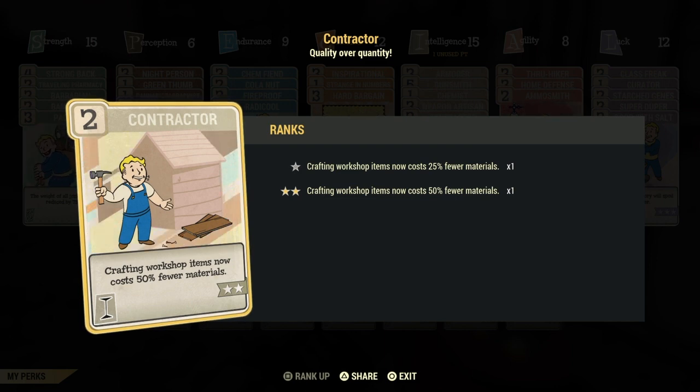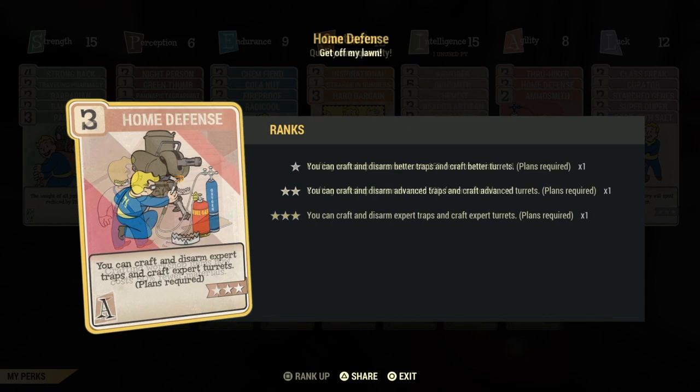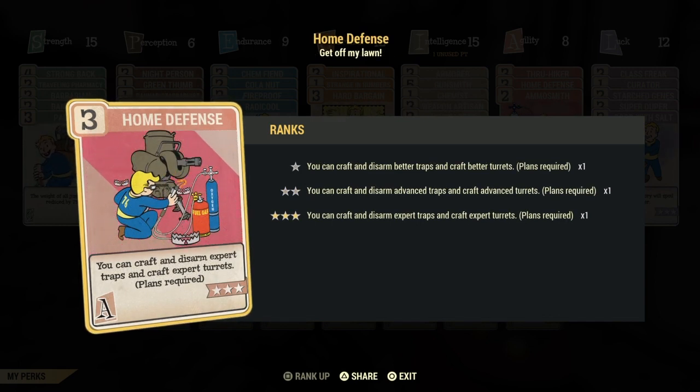One of the main perk cards I would recommend is Contractor. This is going to cost half the materials when setting up the workshop, so it's going to save you materials on turrets, resource extractors, generators — everything.